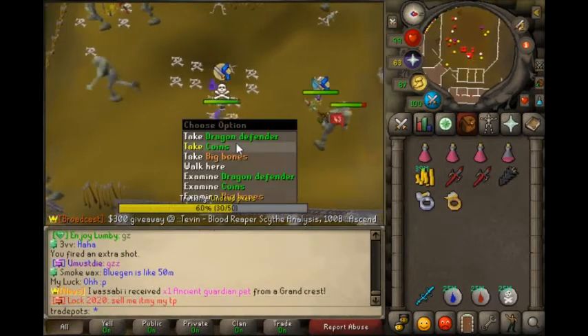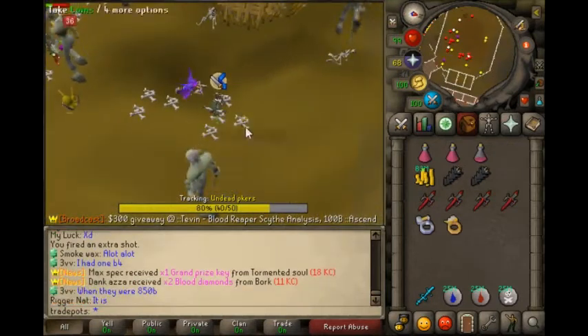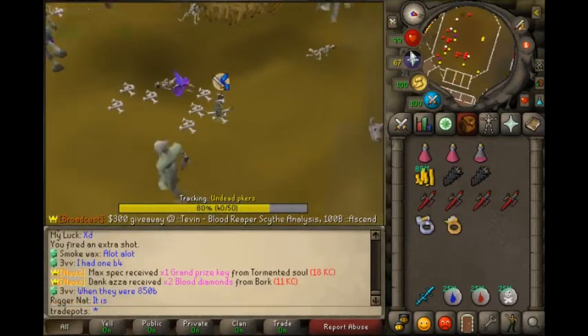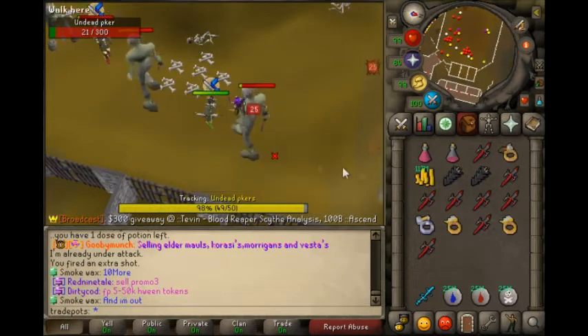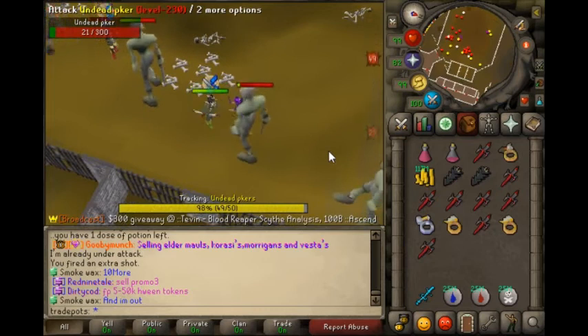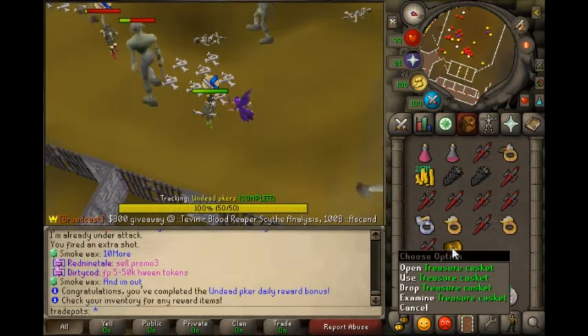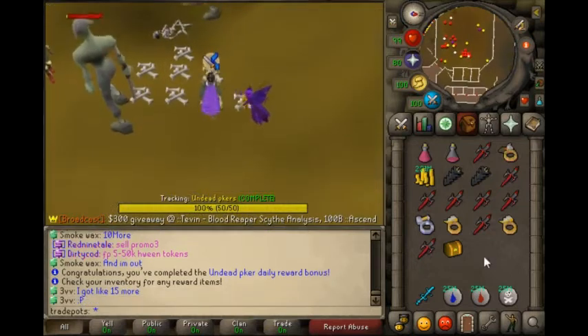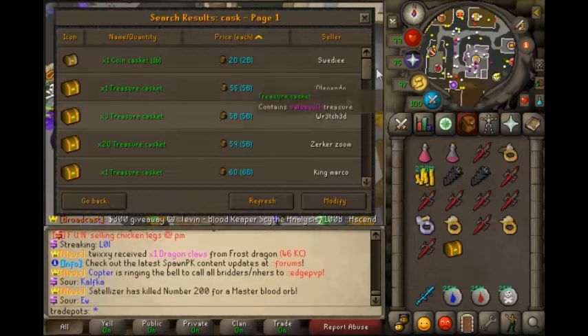KC 30. KC 40. And here is the 50th undead PK, so that goes ahead and finishes our daily task and we get the treasure casket. Nice! They're actually 5 to 6 bill, so that's actually awesome. I'm going to summon for 57 bags.